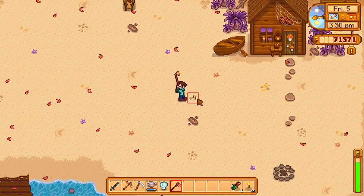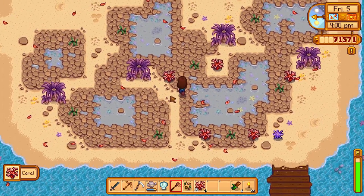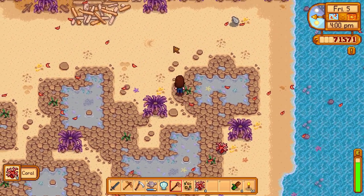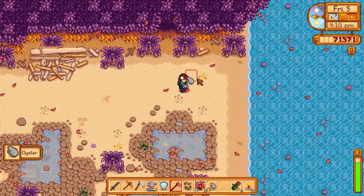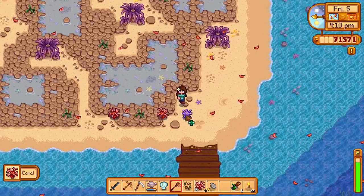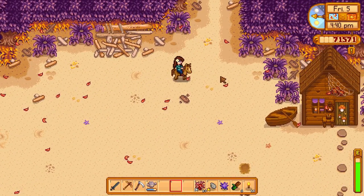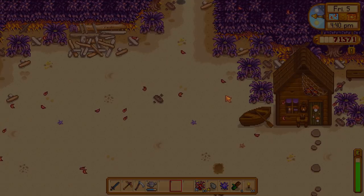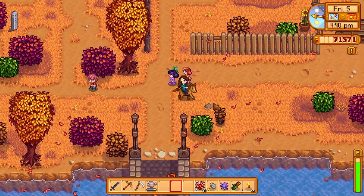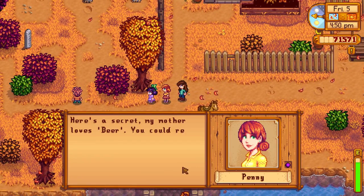Oh my gosh, and look at all this coral that we have to pick up - we must not have been here in quite some time. There are little shells, little oysters that we can sell off for the gold. So at least we'll have enough money for the rabbits for sure. One of the things that I do know we can accomplish in this update is we can actually build Pam a house to live in - something a little bit bigger than the trailer she and Penny have right now.